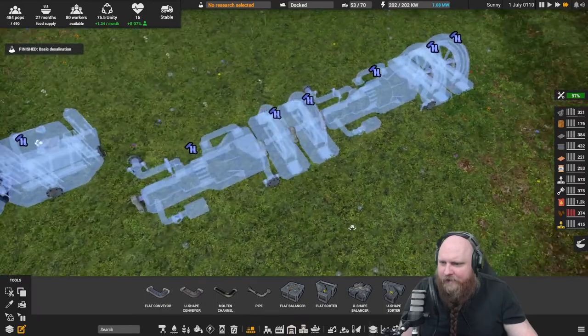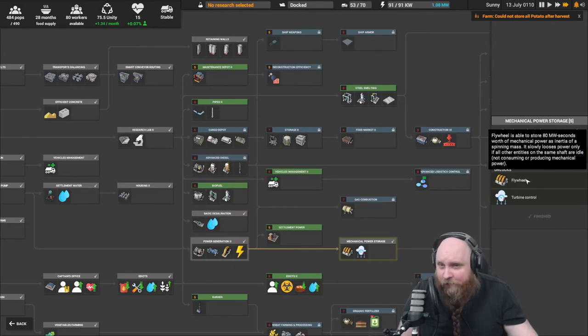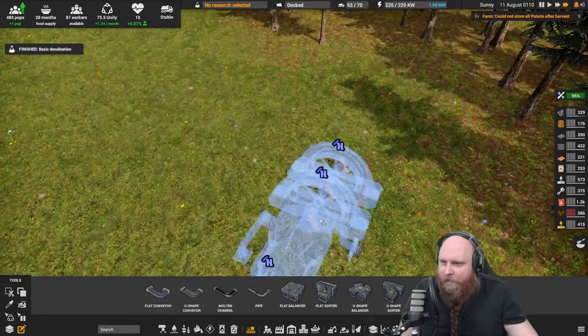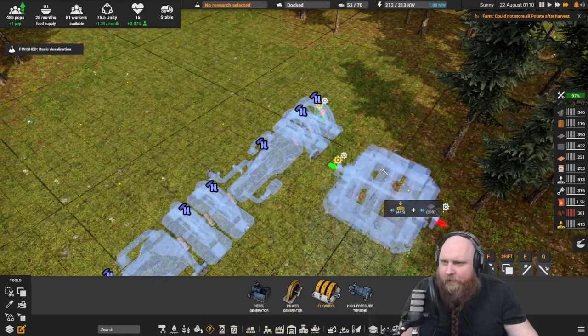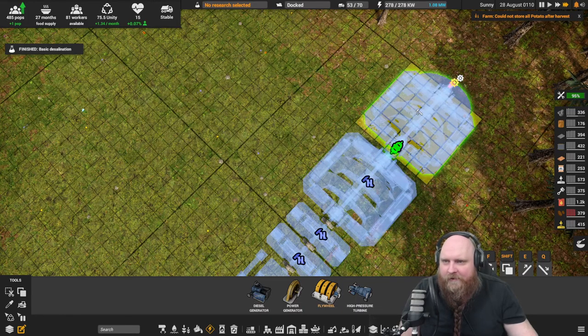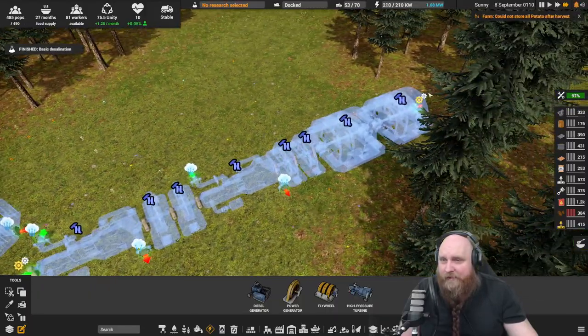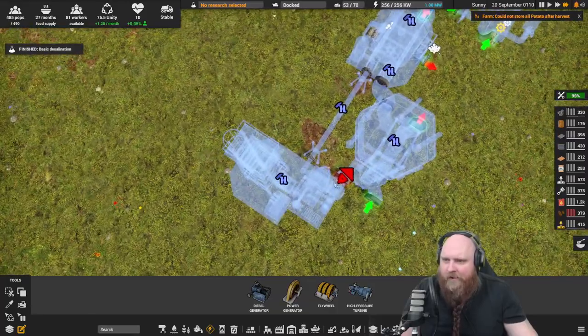Let's have another read on what the flywheel does. The flywheel is able to store 80 megawatt-seconds worth of mechanical power as inertia — spinning mass. It slowly loses power only if all other entities on the same shaft are idle, not consuming or producing power. So we want one big shaft. I'll just put in two flywheels for now so we know what we have — maybe we need four, maybe we need less.